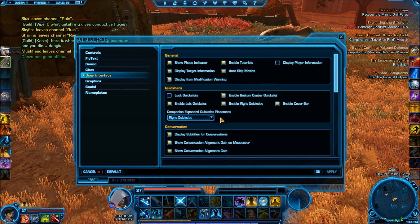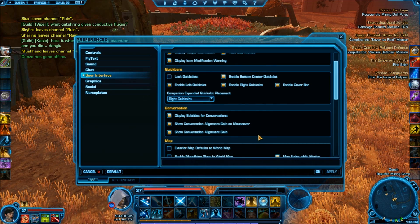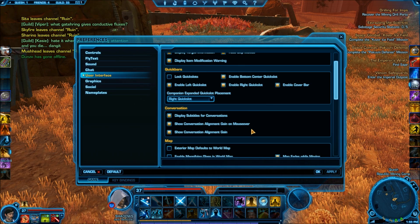Back to preferences — that's very important. Instead of wasting time switching to your companion and looking to see what they have equipped, you can just see it by clicking on an item. Very important tool right there.